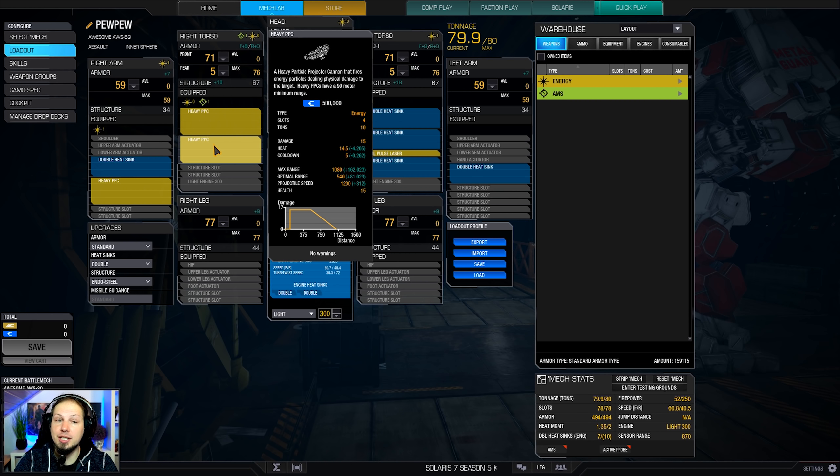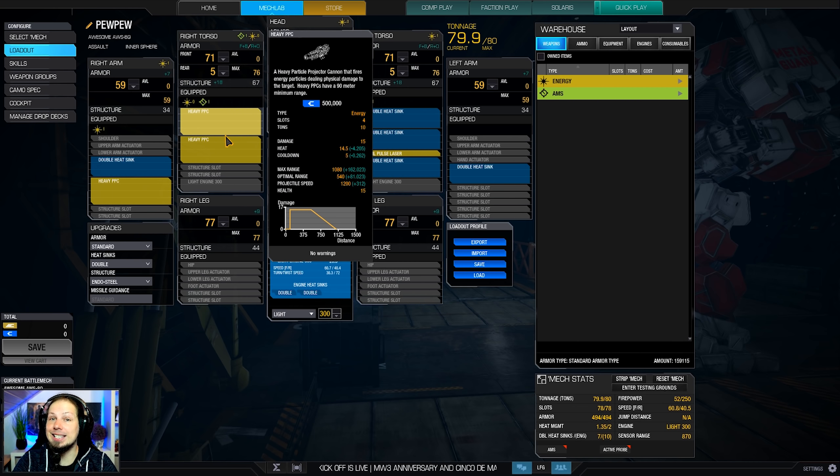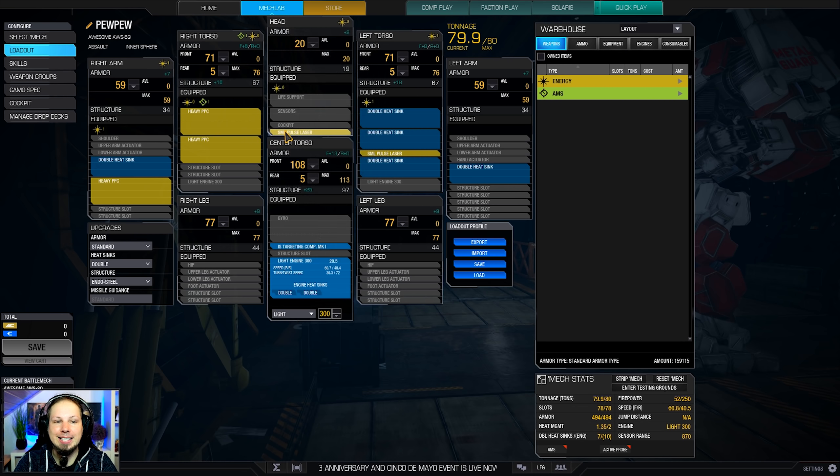The heavy PPC deals 15 damage each, so 45 damage pinpoint if you hit all three heavy PPCs at the same component — that is devastating especially against lights and mediums. Try to go for medium mechs specifically because it hurts them a lot. You can make their components critical in one blow and then just need to shoot once more, or let your team follow up on that to get the kill.